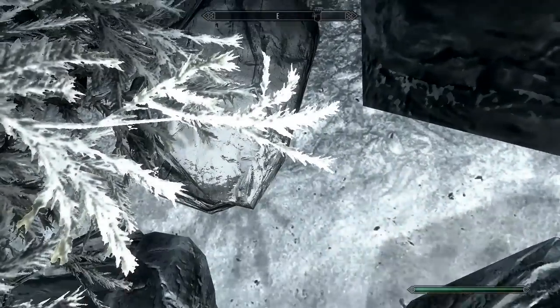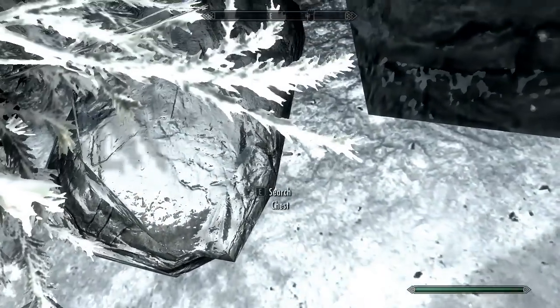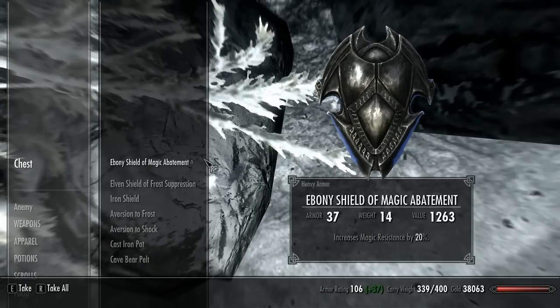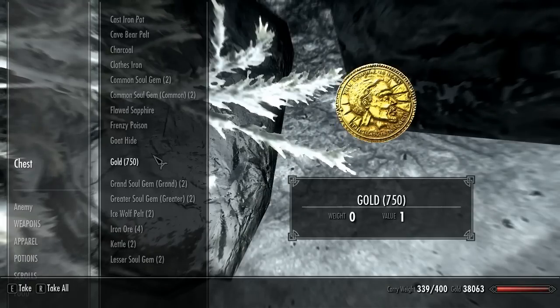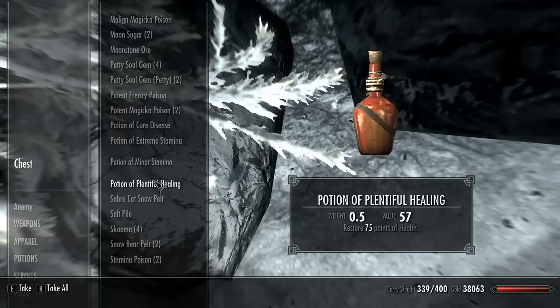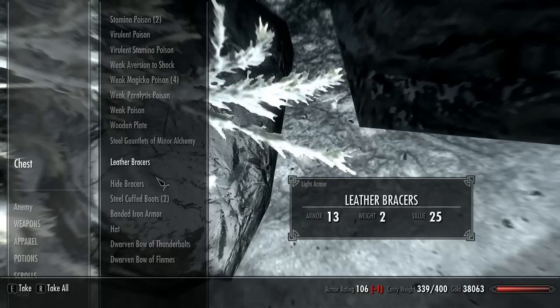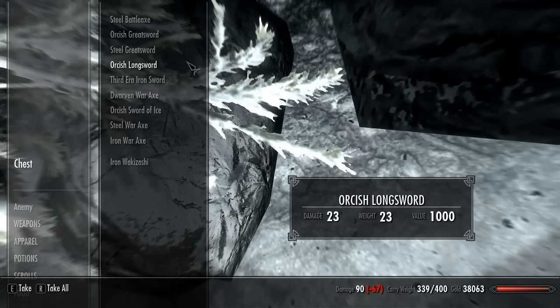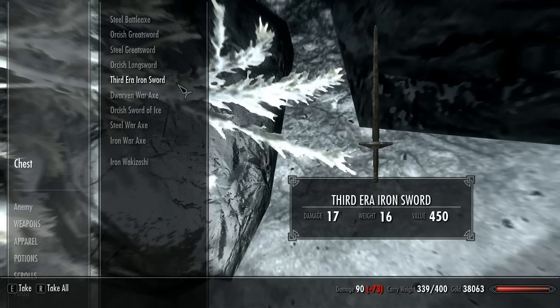Next to the rocks you can search a chest here. Crouch down or you can stand and search it. This is a merchant chest, so there's lots of cool stuff — 750 gold and lots of other cool items. These are nice; they give you some cool stuff. Note that one item is from a mod so you won't have that same item.